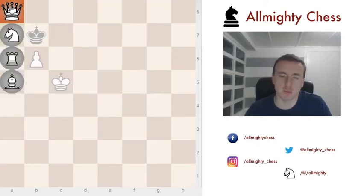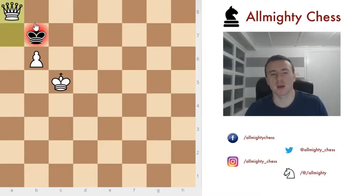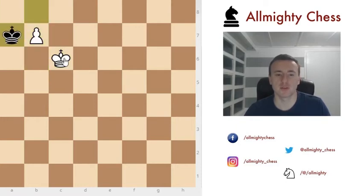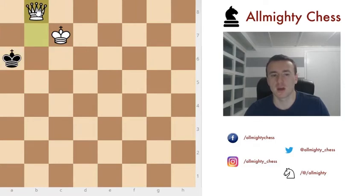We need to sacrifice one pawn in order to win this game. He needs to capture it, and now by playing king to c6 we are in diagonal opposition — also one of the key elements in the pawn endgame. When he goes to b8 we just push b7, which is something you've already seen previously. Easy win with a queen in the end.